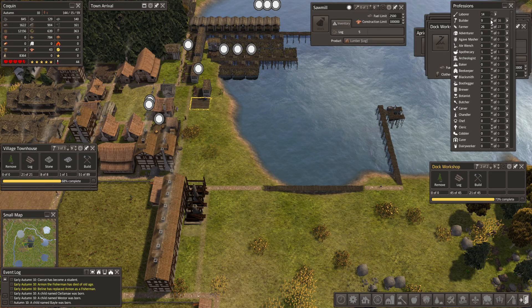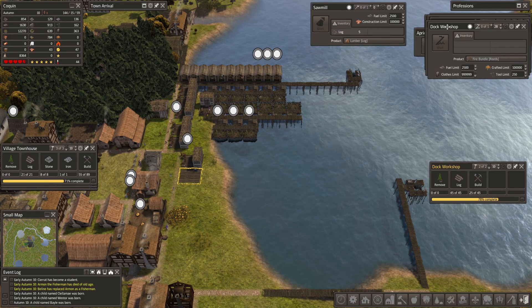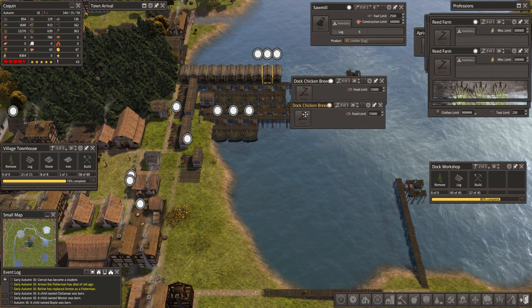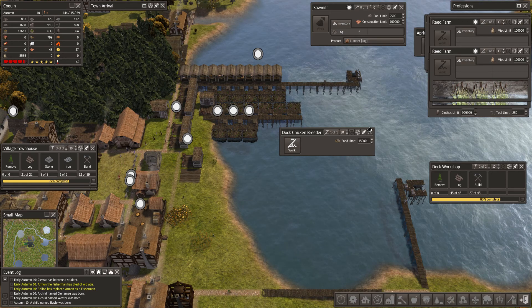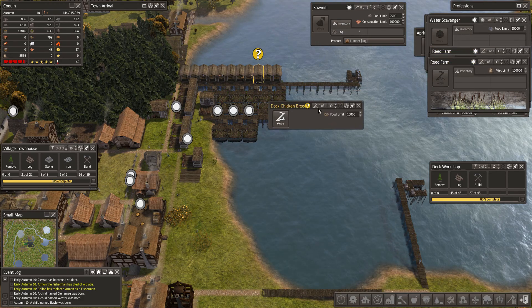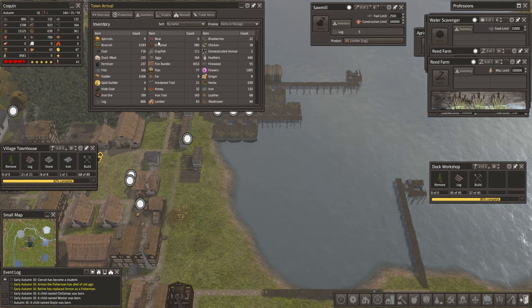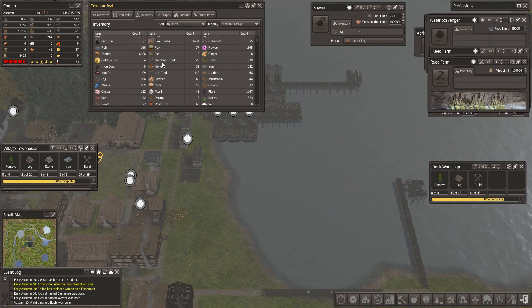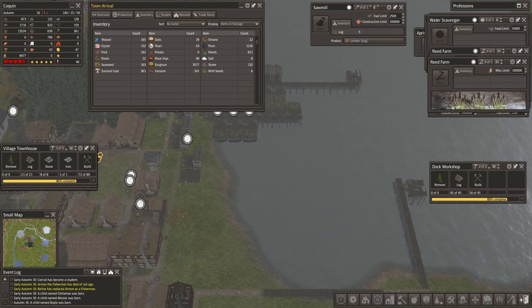We can queue. Let's go to 10 builders. I want to turn some of our chicken breeders on. Let's turn these two on. There's one more in here, let's get that one turned on. Where are we with the reeds and feathers? Feathers: 646. Reeds are starting to come back up.